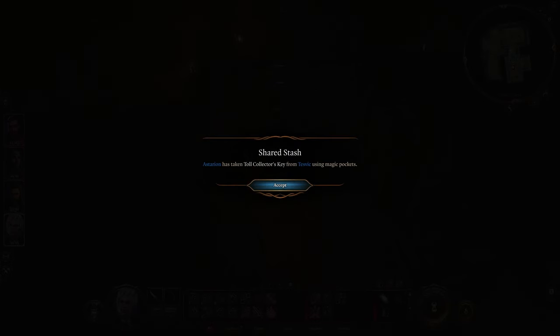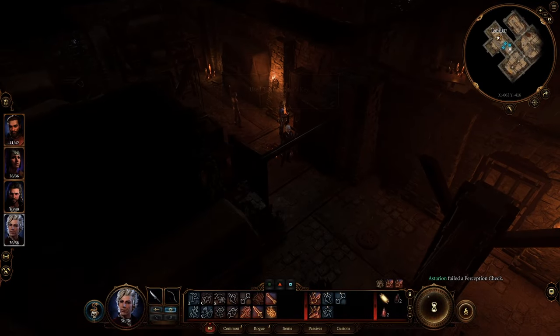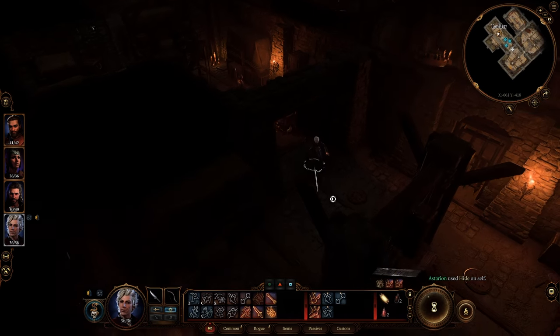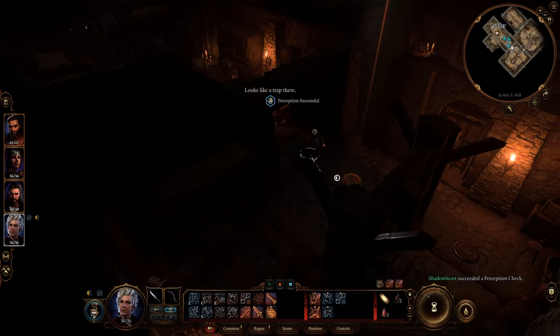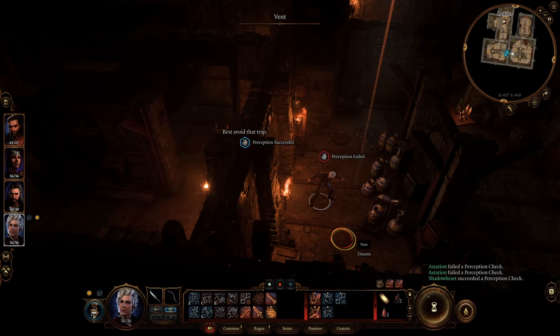Once you're through the locked door, there will be multiple traps on the ground in the next room. Successful perception checks will reveal them for you to disarm. They're circular and in the centre of the room, so just try to avoid stepping on them if you can't pass the perception check. There is nothing in the initial room. The cell door can be lockpicked to continue through.